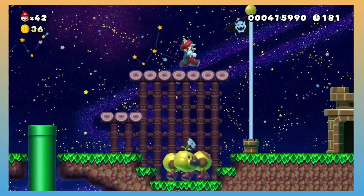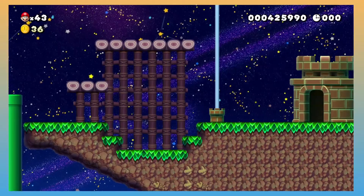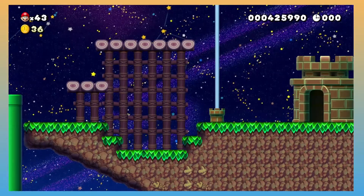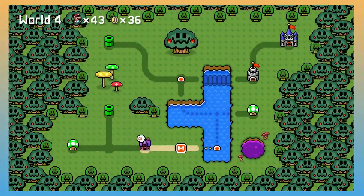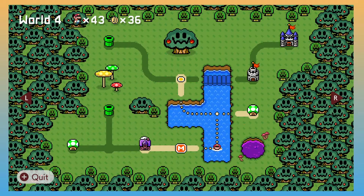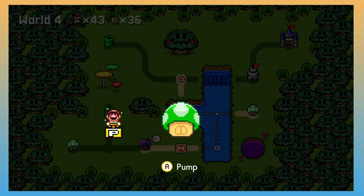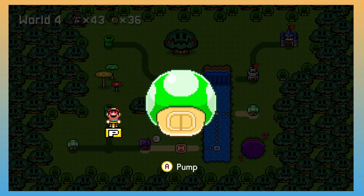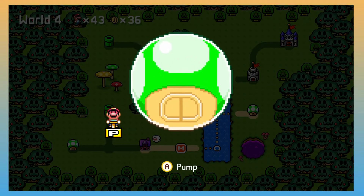And we have a Wiggler who sadly vanishes once we hit the flagpole. Very sad. I might actually go to the 1-up house real quick. Oh boy, it's this one. Alright, I should be good.